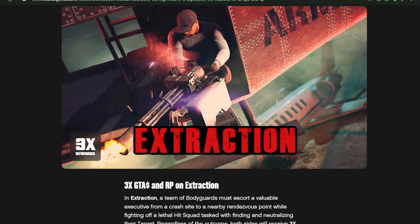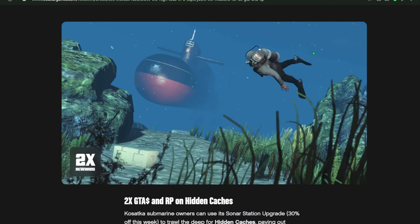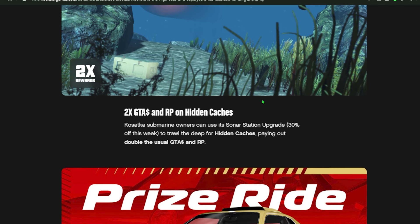You're also gonna be gaining 5000 RP for eating peyote plants underwater. Now, Extraction is getting triple cash and triple RP this week — it's an adversary mode and we'll be making a more detailed video on how to exploit this. We also have sonar catches dishing out double cash and double RP, and there's a discount on the sonar for the submarine. We might make a video to see if it's worth doing.